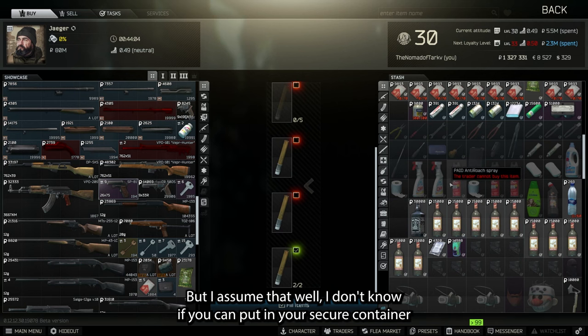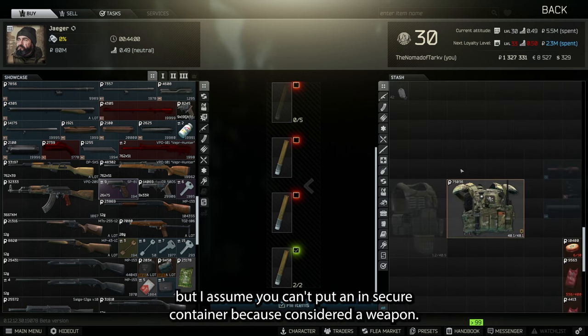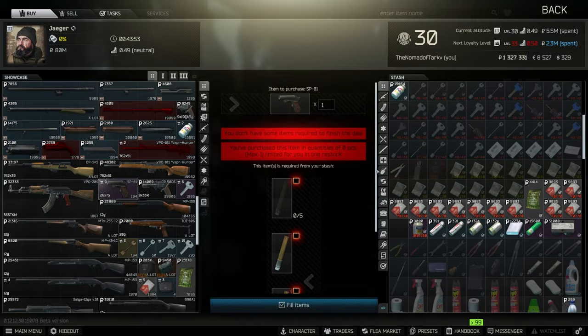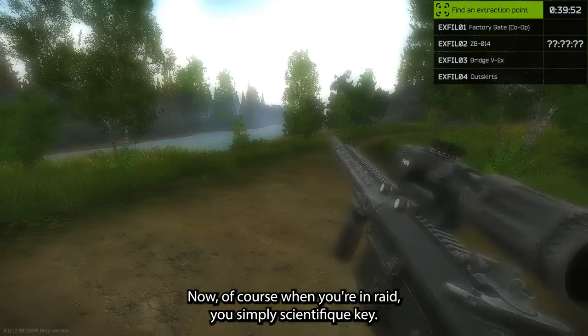I don't know for certain if you can put it in your secure container yet — I haven't got it — but I assume you can't because it's considered a weapon. So I would be careful if you're going to go for the signal pistol.